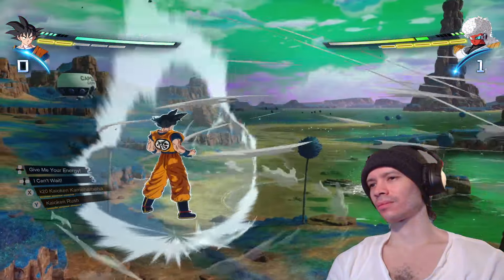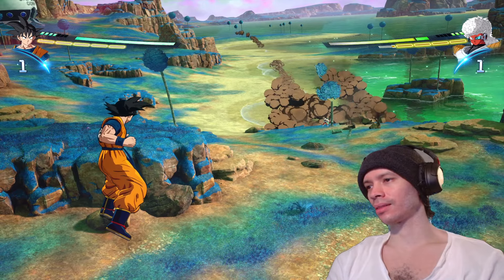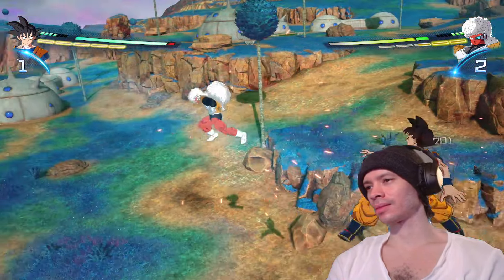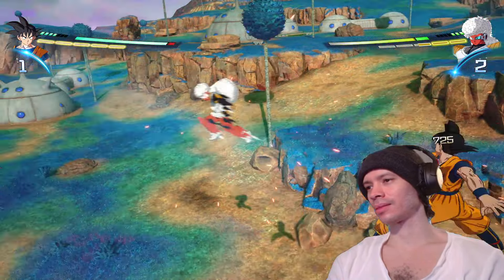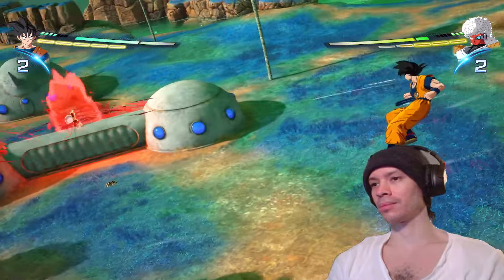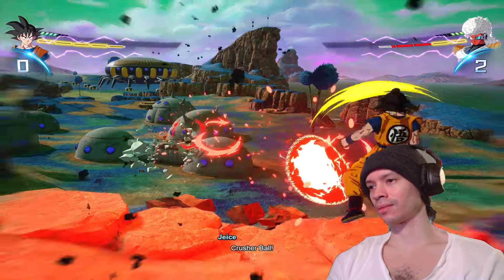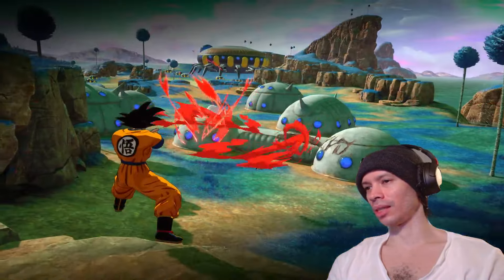You're gonna want to do it after this move. Make sure you have two bars - you need that, otherwise you can't deflect. I let him power up and it better work here. There it is!